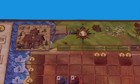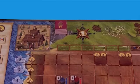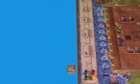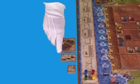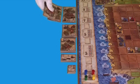Shuffle the nine purple church tiles and place them in the spot next to the illustration of the church. Sort the stacks of neutral buildings with brown backs and place them next to the board. There will be a stack of wells, a pile of market stands, a stack of merchants, a bunch of taverns, and a group of larger buildings.